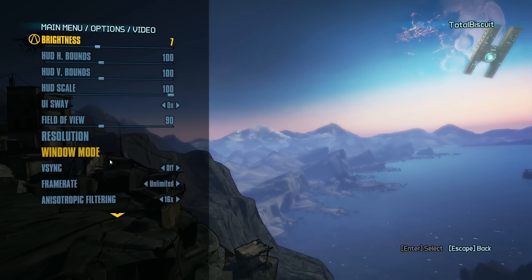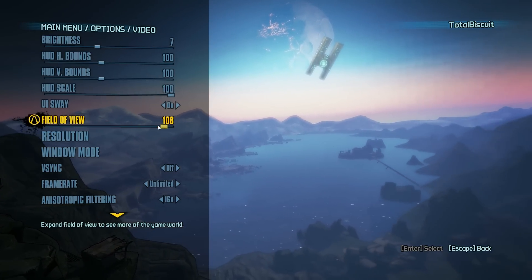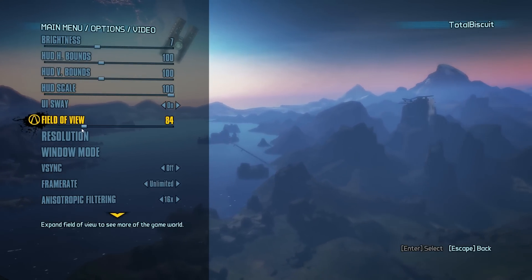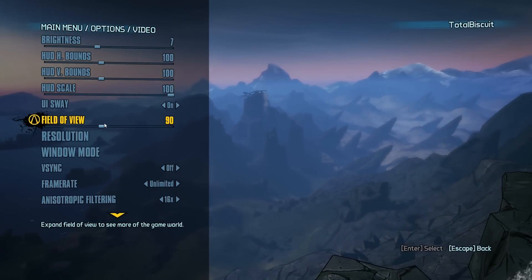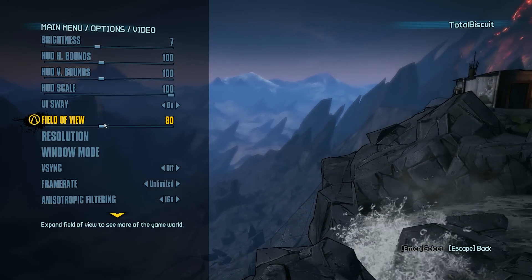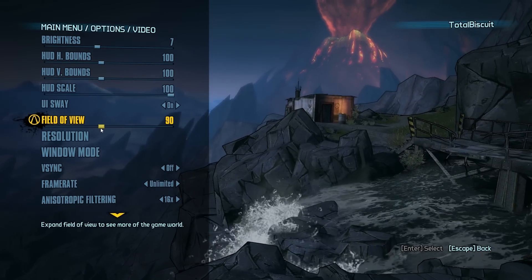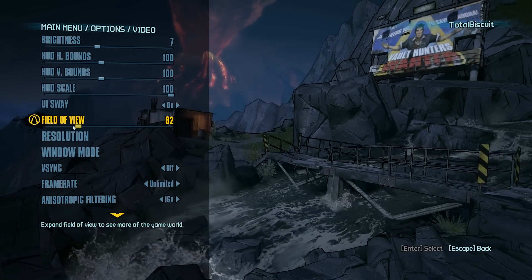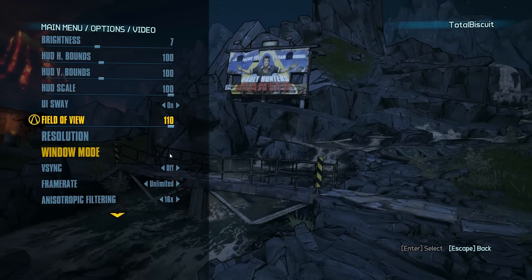Here we go. This is what they've given you this time. The first and possibly most important thing, I think, is the field of view slider. We're looking at 110 as maximum and 70 as minimum — this is very, very nice indeed. 90 is what I would consider to be industry standard for PC; I believe it's the resolution that most PC-centric FPSs shoot for as a baseline, and that's a good baseline. It goes all the way up to 110, which is a good number.